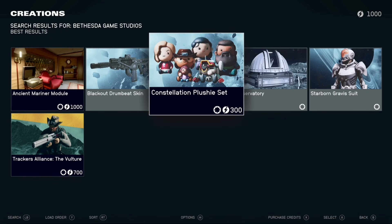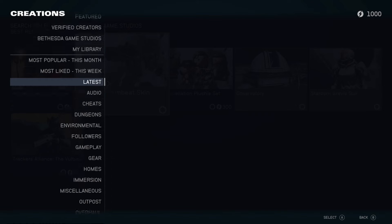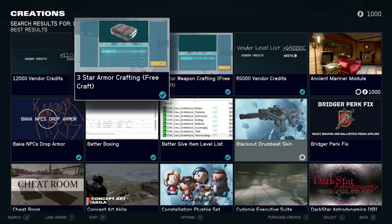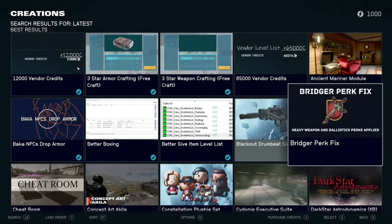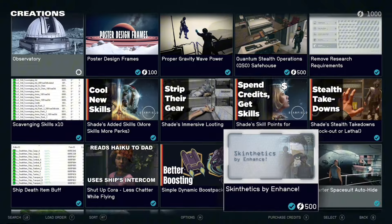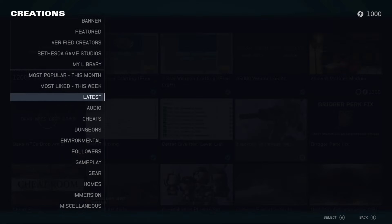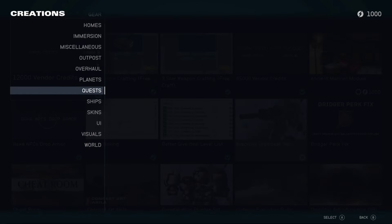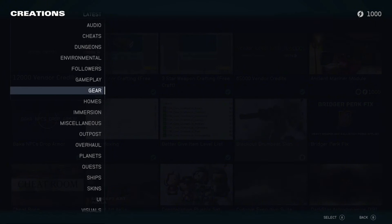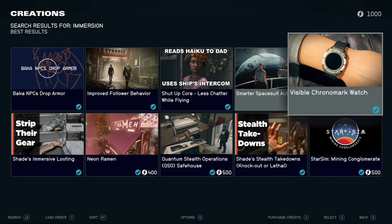They have six creations made by Bethesda to start, and as you can see there are so many to choose from overall. You can look at the latest mods — all the newest ones that came out. They could be cool, they could not be cool — that's the thing about mods, you get to make your very own experience. There are so many categories: gameplay, quests, skins, gear. There's just so much to look through, and there's still a good portion of free mods alongside paid ones.